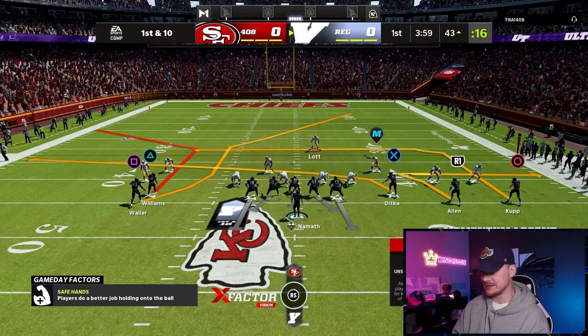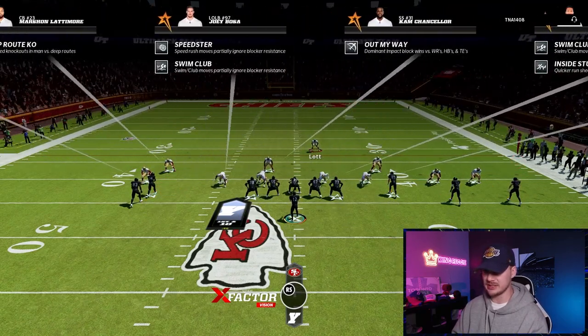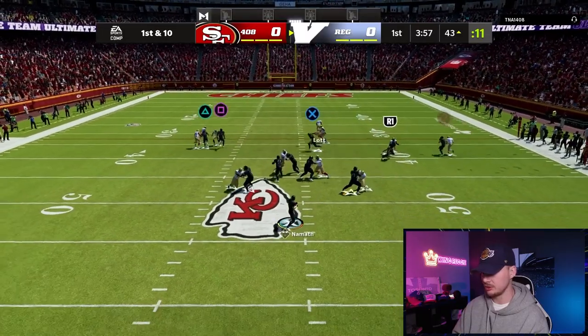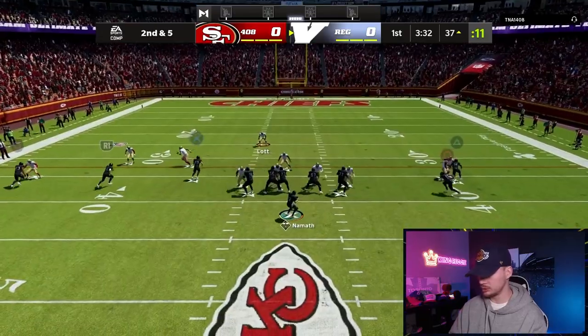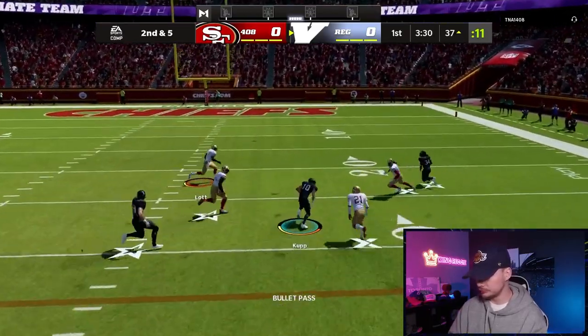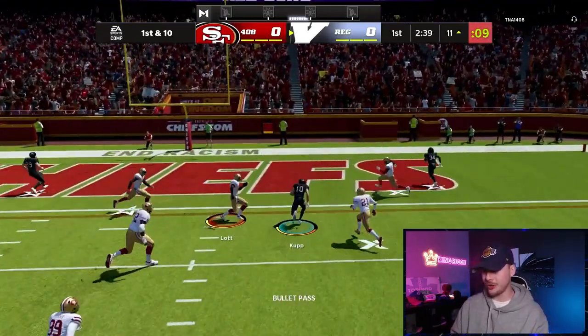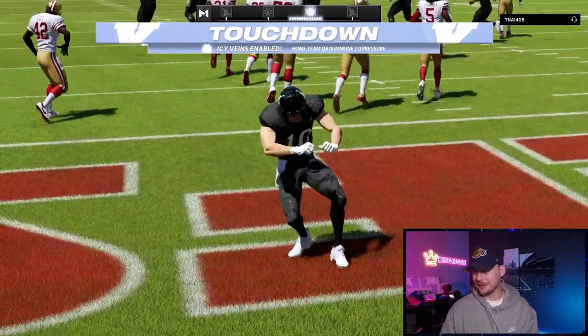I've seen this guy's abilities — he has zone KOs all over the field. So I'm assuming he's just playing a ton of man coverage. Fire that into Coop — right there to Coop, right there to Coop, right there to Coop. Four straight to Cooper Kupp — four in a row. Just like that, we score. Cooper Kupp, boy.